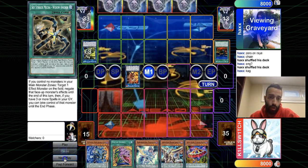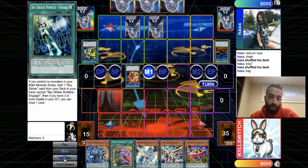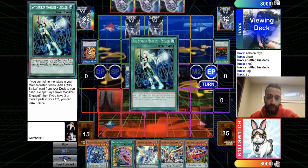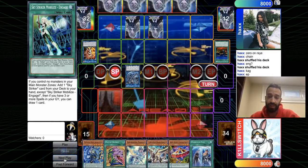He opens well — he has double Engage, so he's going to have two Engages for next turn plus a quick-play spell and another interruption. He also has whatever hand trap he's holding. Let's see how the deck does here.